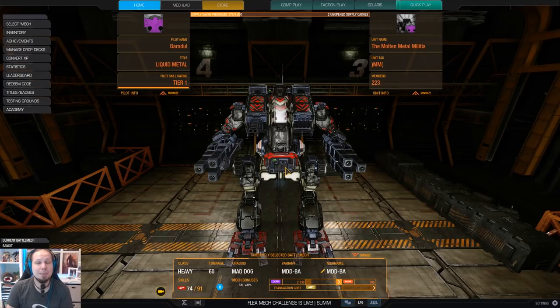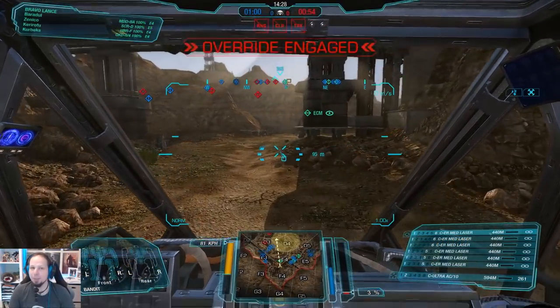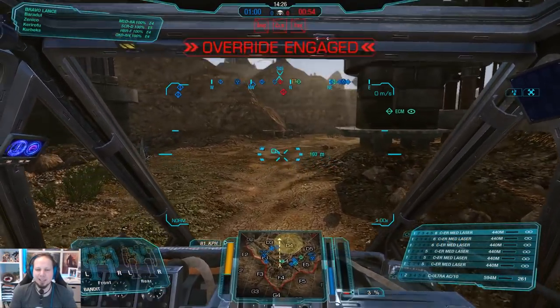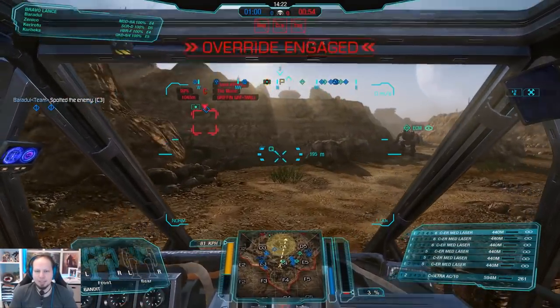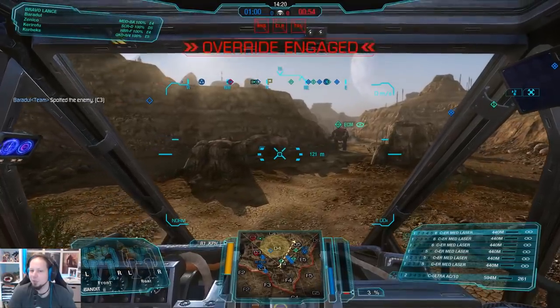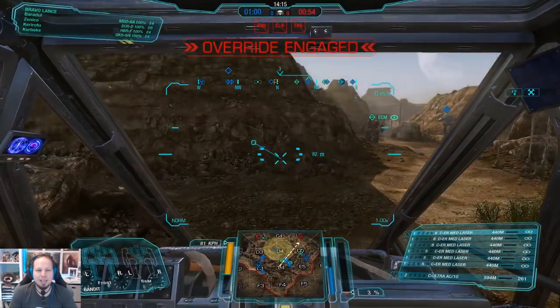I wish you all a lot of fun in the two games that are coming. Don't forget to leave a rating or subscribe to the channel. Now it's time to hit the battlefield. First game of the day — we are playing Domination on the Canyon Network. We just go to the Delta IV area and shoot everybody. Nothing fancy today. We have an Ultra AC-10 and ER medium lasers — just a straightforward combination.